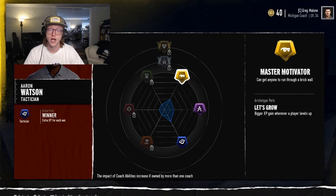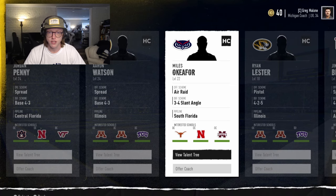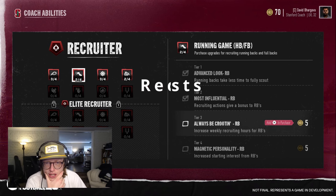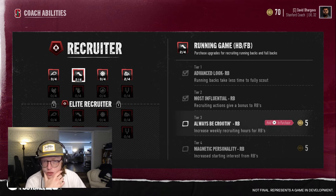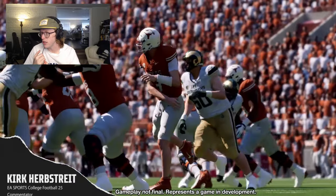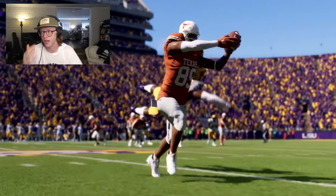The Program Builder and CEO archetypes are only available to head coaches. Their abilities are diverse, ranging from roster management and program culture to home field advantage and recruiting pipeline boosts. Within the recruiter archetype for running backs, for example, abilities include: Advanced Scouting (running backs take less time to fully scout), Most Influential (recruiting actions give a bonus to running backs), increased weekly recruiting hours for running backs, Always Be Recruiting, and Magnetic Personality (increased starting interest from running backs).